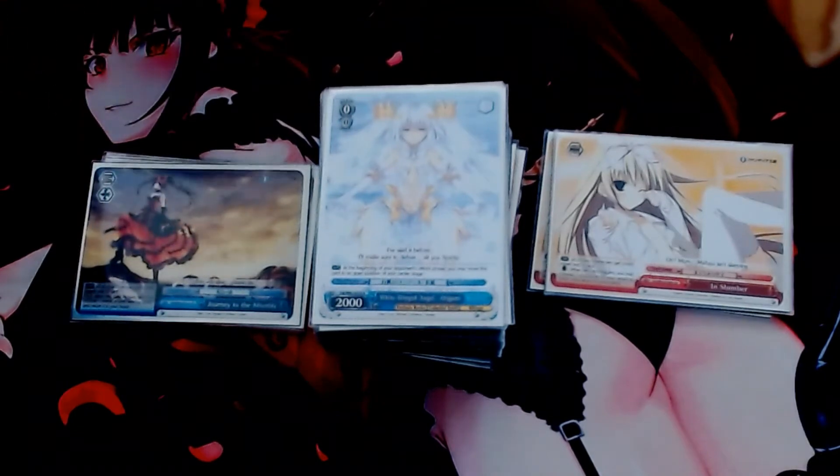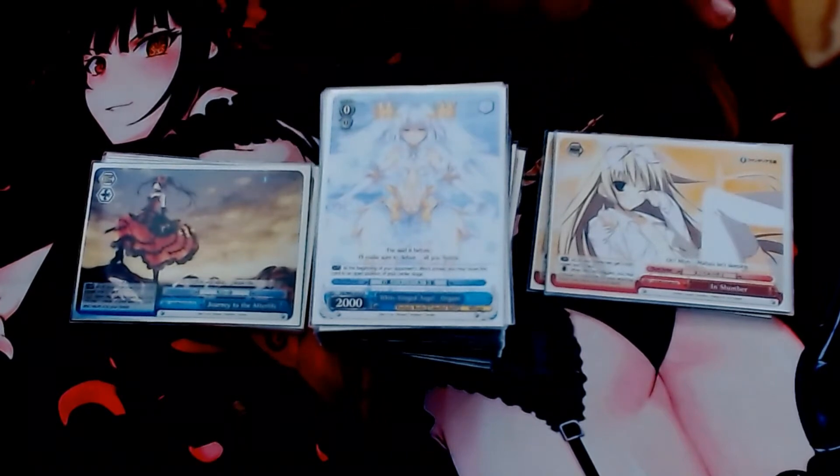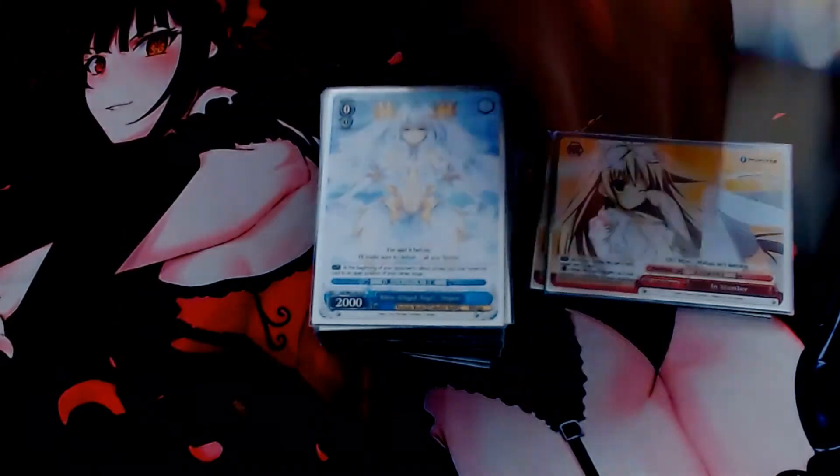Also if you guys haven't checked out my Fate Stay Night yellow, red, green build, I'll put the link on the eye right around here on this side of the screen. Please check that out or check the link in the description below. The other two deck profiles I've done are Fate Stay Night and the Psychanal build. So check those out — they'll be in the description below. But without further ado, let's get on to the deck profile.